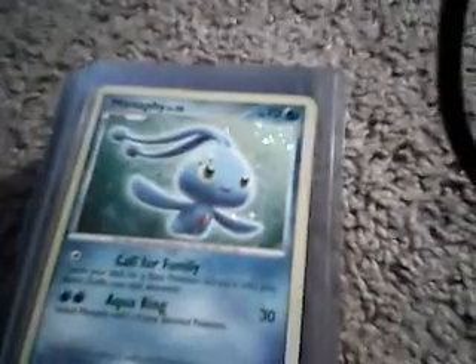Alright, Regice from Hole in Phantoms, Regirock from Hole in Phantoms, Registeel from Hole in Phantoms, Deoxys Speedform, Cresselia, Dark White Hollow — these are both promos.